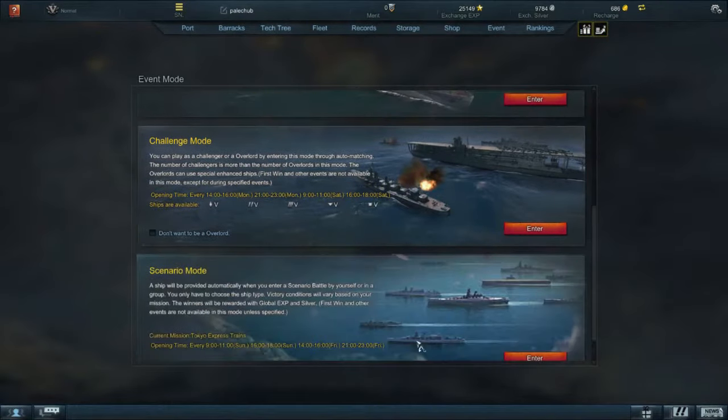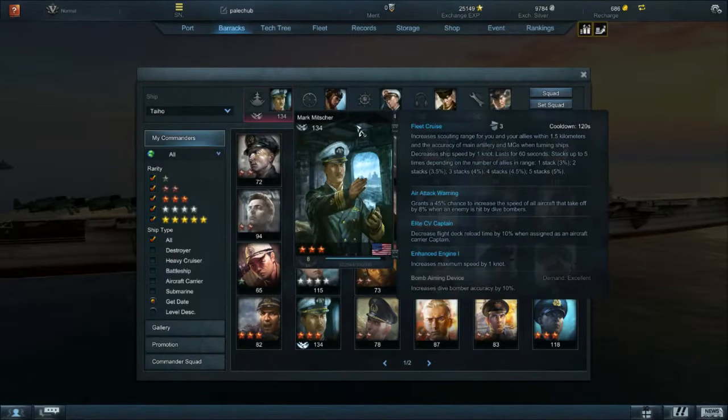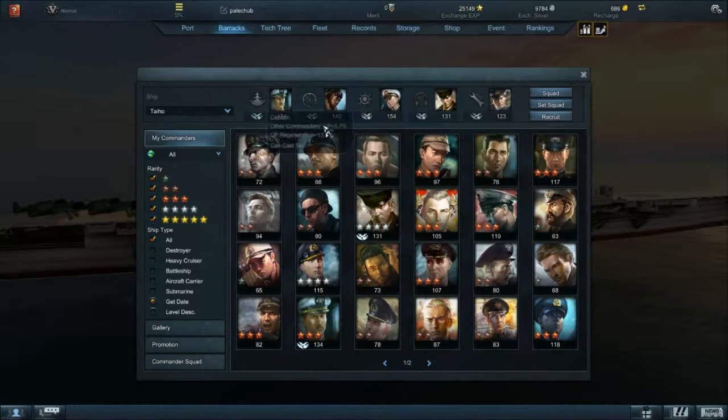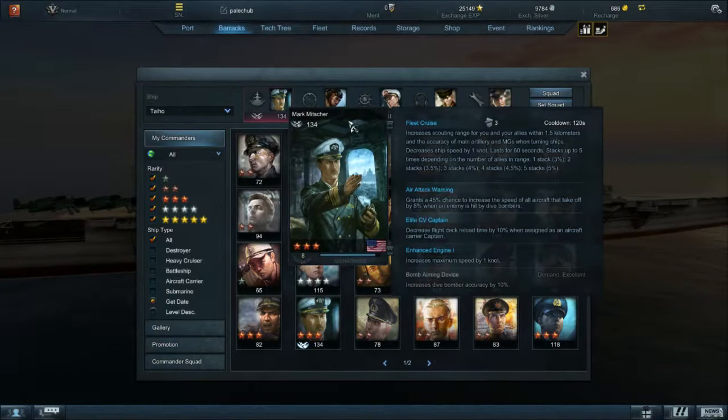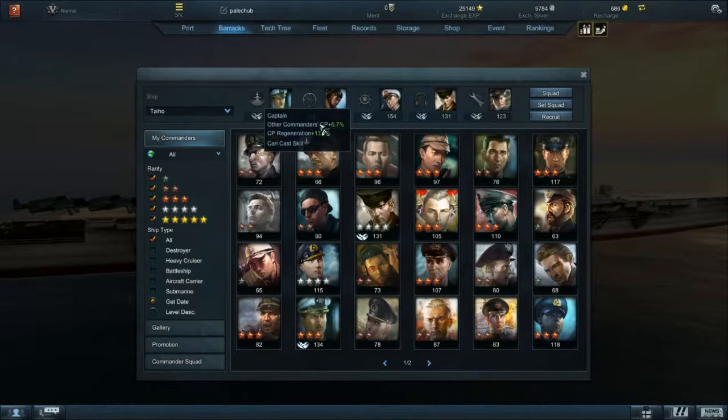Mostly for event modes, you need a tier five ship. You can have up to five commanders per ship. The first ability of every commander is the commander power, and you can only use it in the captain slot. If you press space when you have the requirements during battle, you can use it and it lasts for a temporary period of time. Each commander also gives different passives — if you hover above this symbol here, you can see the different bonuses your commander gives.